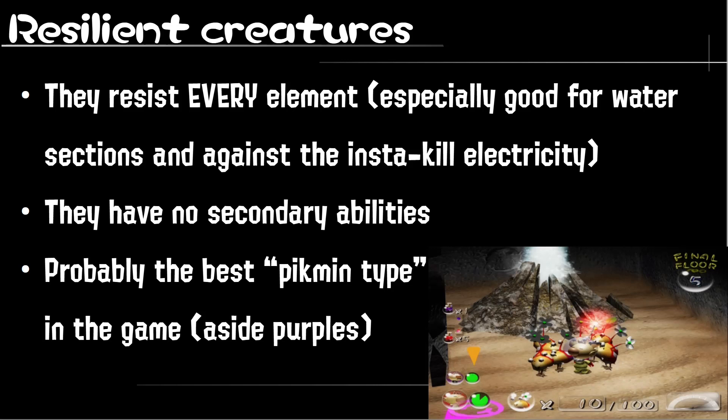So what's good about the Bulmin? Why should you add them to your party? Well, they resist every element in the game. In Pikwin 2 there's fire, electric, water, and poison, and they just resist everything. Which is especially good since for water sections they completely replace blue Pikwins — as if blue Pikwins weren't already the least useful type in the series. And it's also really nice to resist electricity, since in Pikwin 2 electricity is insta-kill, for some reason.